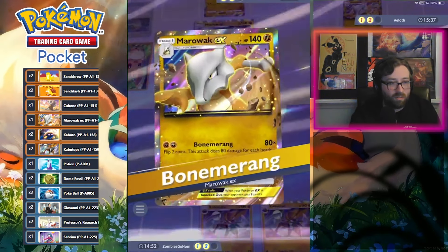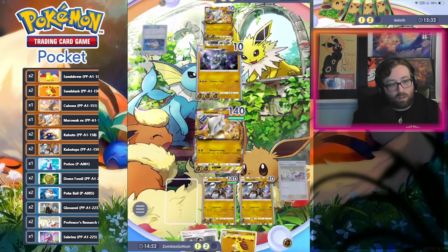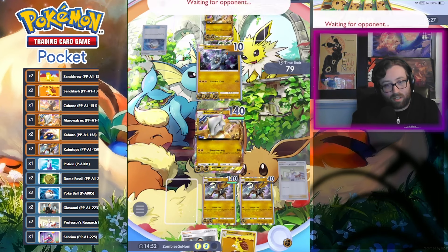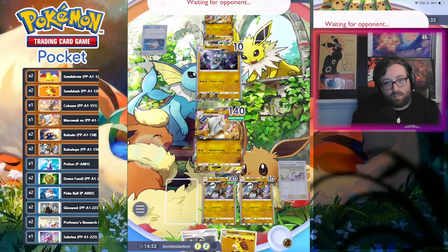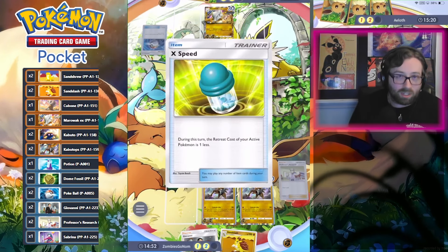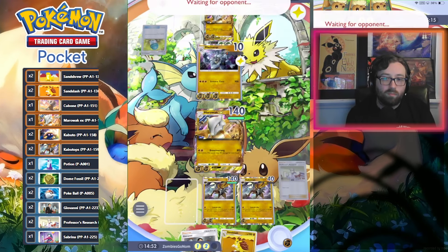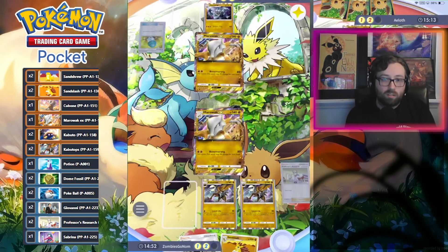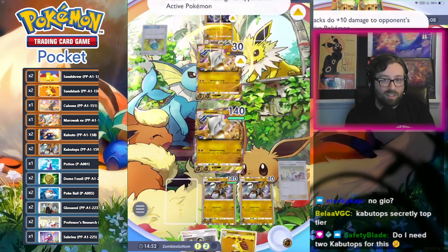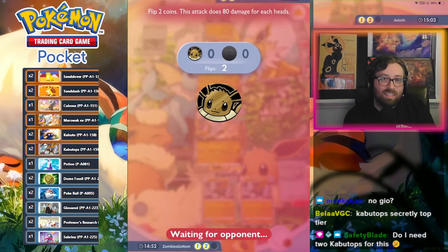Kabutops Gaming — we've been winning a lot with Kabutops tonight. Kabutops has been going hard. Now they have to YOLO — they have to send in their Marowak and go for double heads, basically. Kabutops has been cleaning house; this deck has actually been killing it for me. Do I need two Kabutops for this? I think it's better with two Kabutops. If you don't have a second Kabutops, you can just run one of the line and run Farfetch'd or other good fighting types.